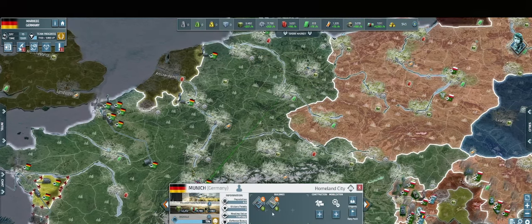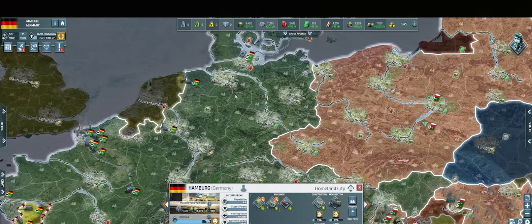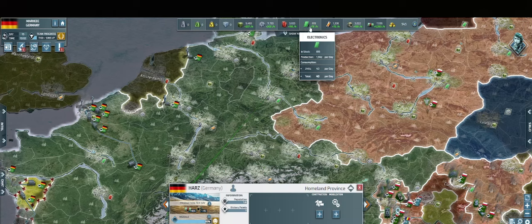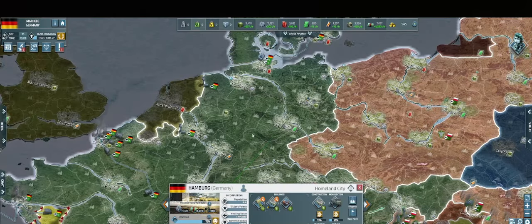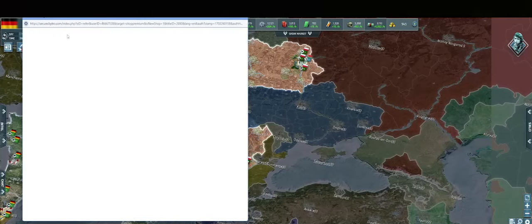Tip number three is to level up your arms industries to increase your economic production. Throughout the game, you want to focus on leveling up arms industries which will level up your economy. Additionally, you should focus on leveling up the arms industries in the cities that produce the resources you lack. For example, here playing as Germany, we can see that we have a low production of electronics. Therefore, I want to focus on leveling up the arms industry in Leipzig because it produces the resource I'm lacking. Having a maxed industry will give you an extra 50% of resources in that city, ensuring a steady supply of resources for your expanding empire.